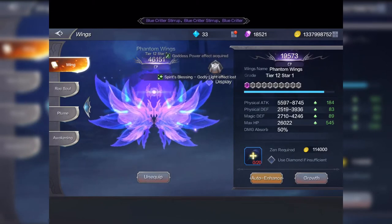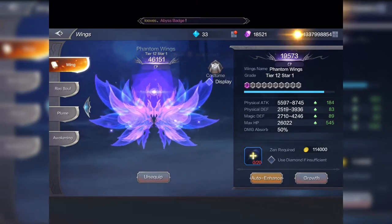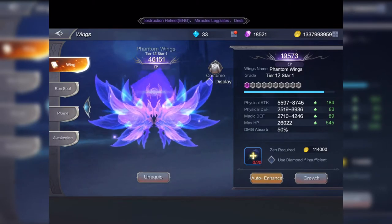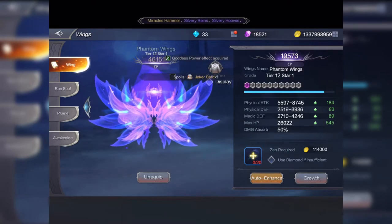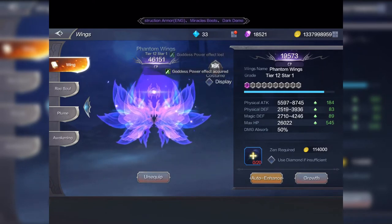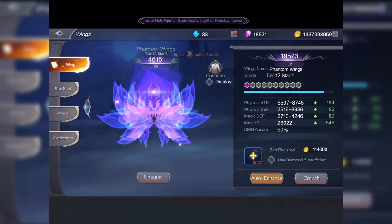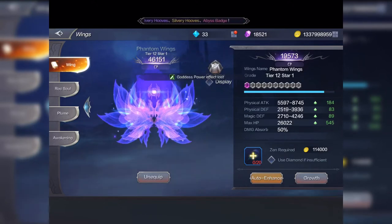The physical attack for this wing is 5,597 minimum and 8,745 maximum. On the far right-hand side there are some green stats — every star you add to the wings adds stats, so that 184 will go towards physical attack when you get to two stars. You've got physical attack, physical defense, magic defense — this one has only physical attack because it's a physical character. You've also got maximum HP of 26,022, and damage absorb gives you 50% extra on top of your damage absorb.